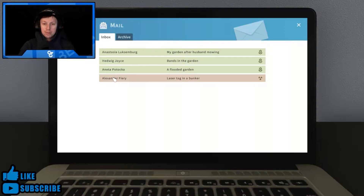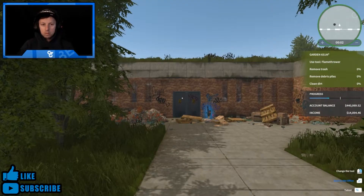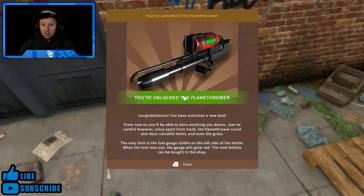First off, let's get straight into a little job — laser tag in a bunker. The client wants to open a laser tag center in their old fort, get rid of all the stuff inside except military crates and barrels to equip the arena. And — wait, I can use a flamethrower? You've unlocked the flamethrower! From now on you can burn anything you desire, but be careful — it can also burn valuable items and even the grass. The fuel gauge is on the left side; when it runs out it glows red, and new bottles can be bought in the shop.